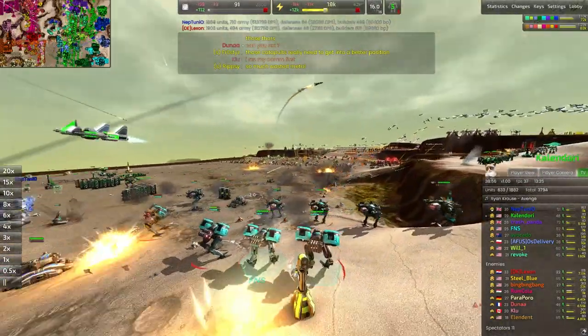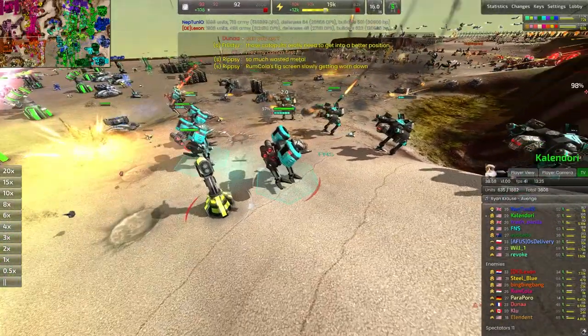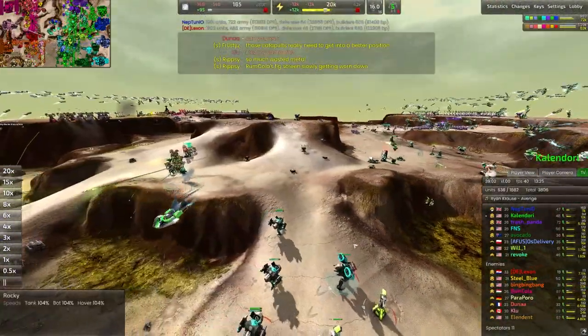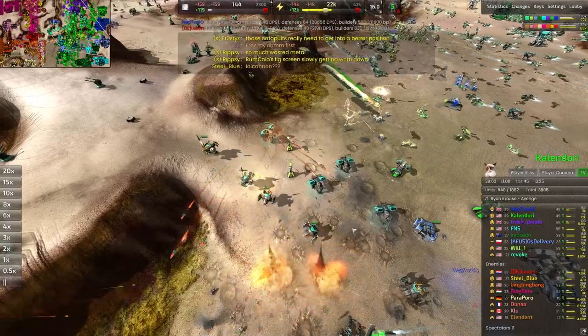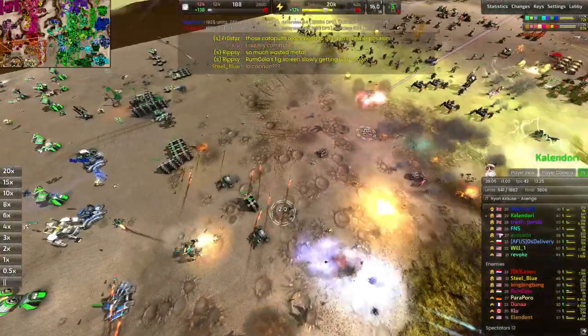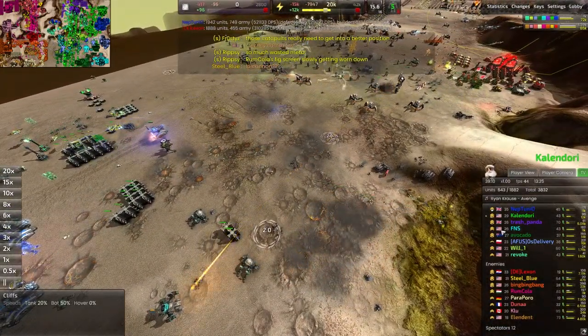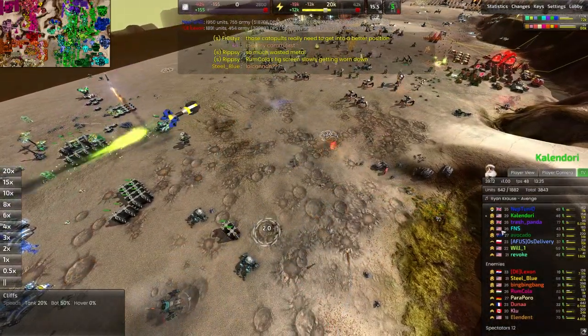This row of catapults and Shiva are actually hurting each other more than anything else. You can see the catapults taking a lot of fire from the Shiva here. Shiva are completely unafraid of friendly fire — whatever controls that, the Shiva has very little of it.